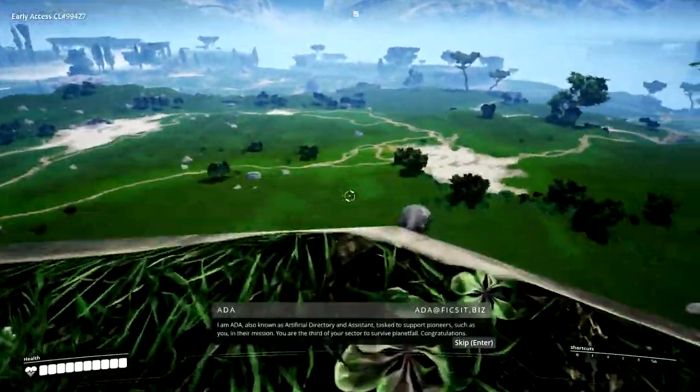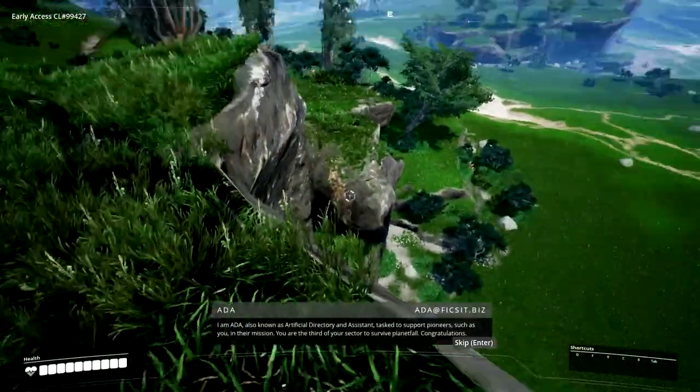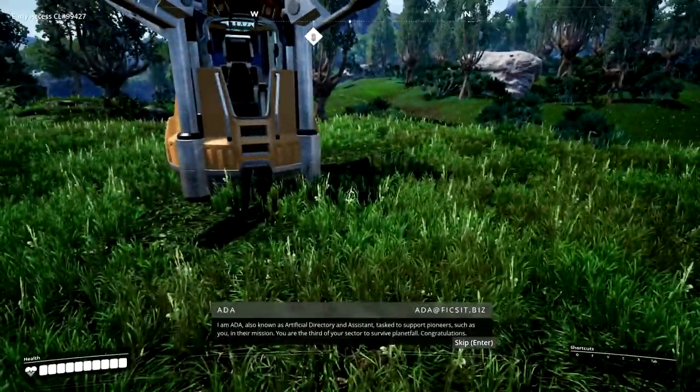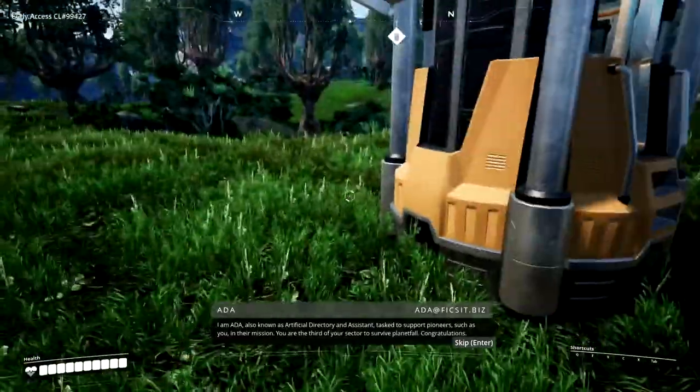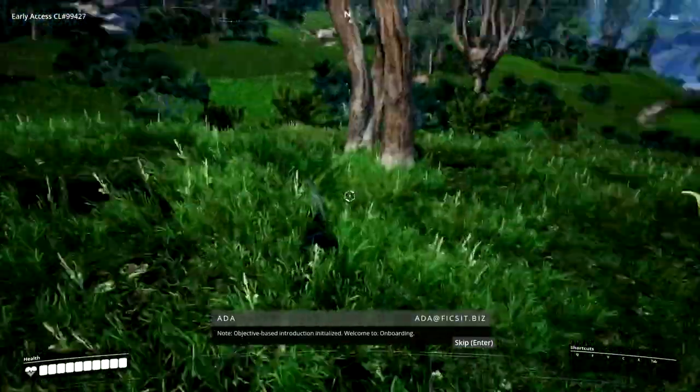I am Ada, also known as Artificial Directory and Assistant, tasked to support pioneers such as you in their mission. You are the third of your sector to survive Planetfall. Congratulations.